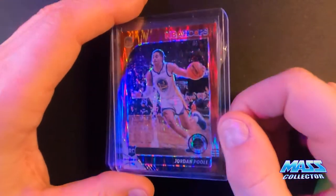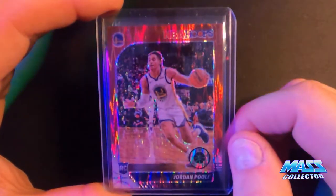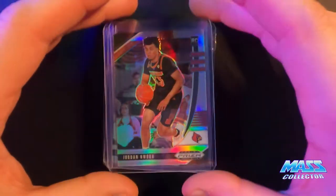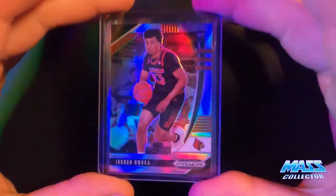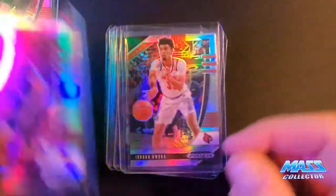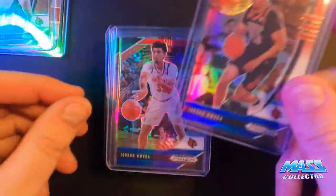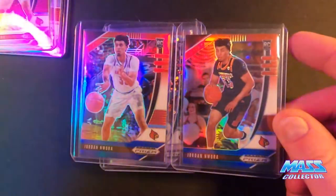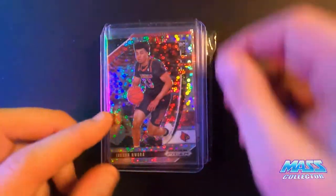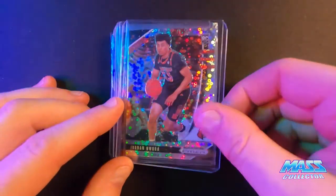So I got a Jordan Poole rookie card. This is a flash red — it's not numbered. And then here's some more Jordan Poole. I got some silver prisms, two of those, and then one with his other uniform on. I got some red, white, and blues — I got both uniforms. This one here is just a disco fast break silver prism.